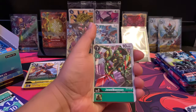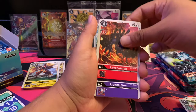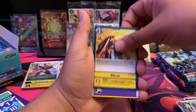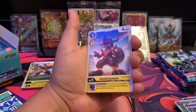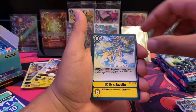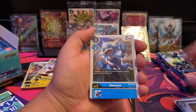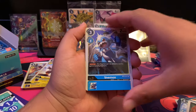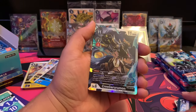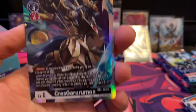Moving on, we're finally going through this pack. We have Jewel Beemon, LavaBloomon, Arukenimon, Gazimon, Bifrost, Candlemon, GeoGreymon, Goldramon — I have a story about him — Eden's Javelin, Demi Meramon, and another V-mon — super cool looking.